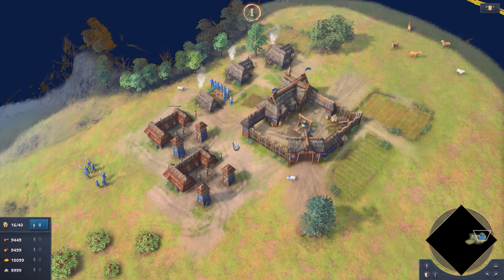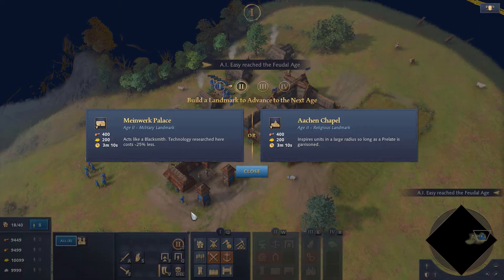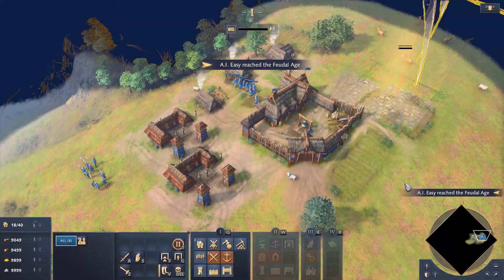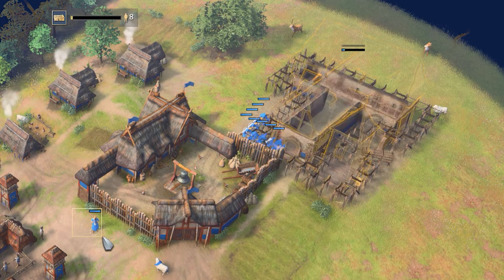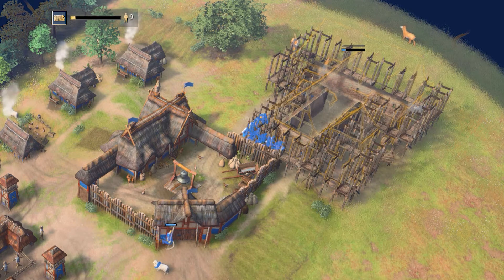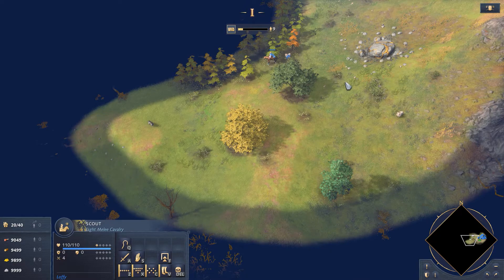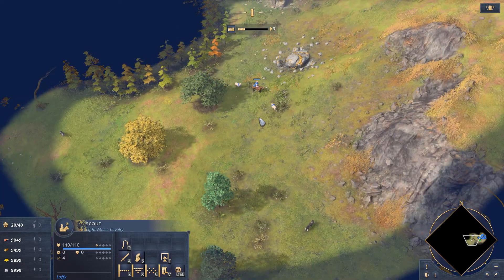Grab the villagers and advance to the next age. Put that new building away from the enemy — this will enable you to create stronger soldiers. Don't forget to check on your scout. If he's still alive, you can move him around the map just to view the environment.